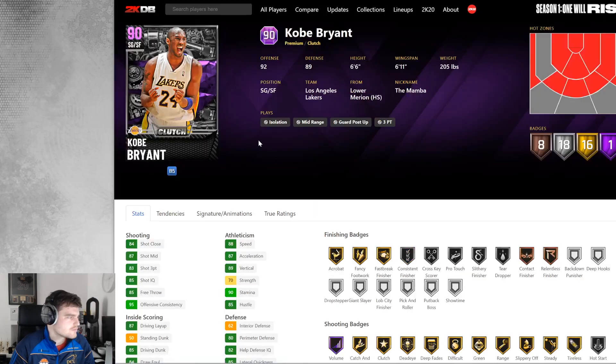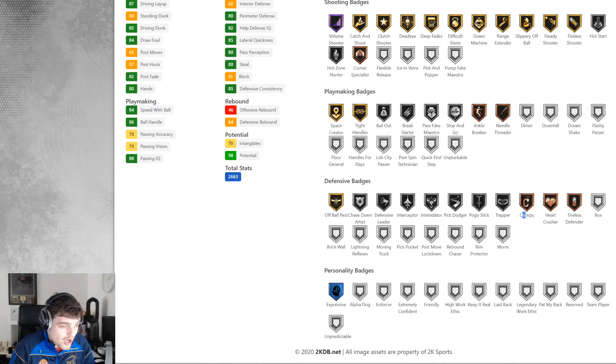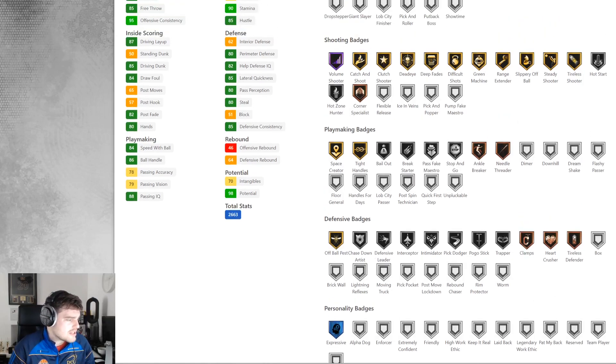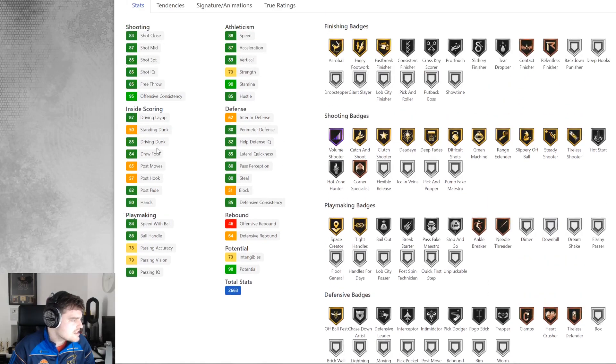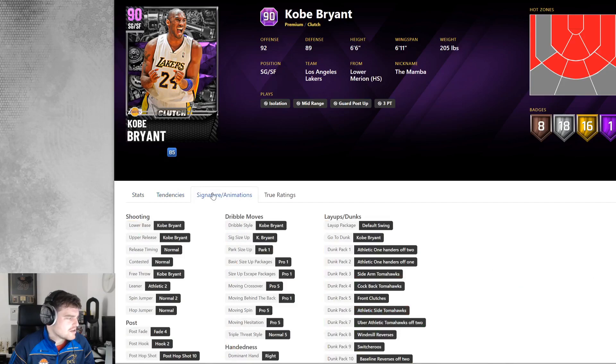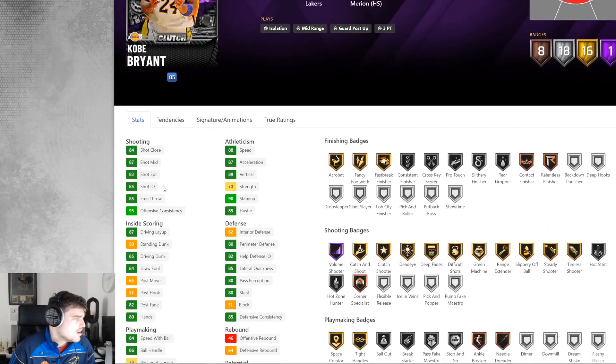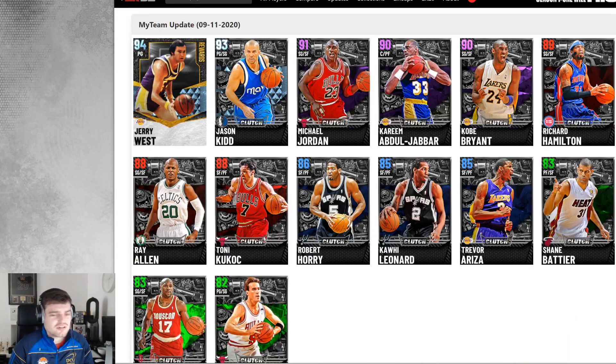And now — Kobe Bryant. He's got one Hall of Fame badge in Volume Shooter, which means you should literally shoot every single shot with Kobe. He's got gold Difficult Shots, gold Range Extender, and an 83 three-ball which is passable. Bronze Clamps, which is fine at this stage in the game. He's also got Intimidator silver and gold Offball Pest. He's got 85 dunk, 88 speed and acceleration, and 85 lateral quickness. He's the best card in MyTeam right now — he can speed boost and has the same tendencies as his Opal from last year. He is the best card in the game and it's not even particularly close.